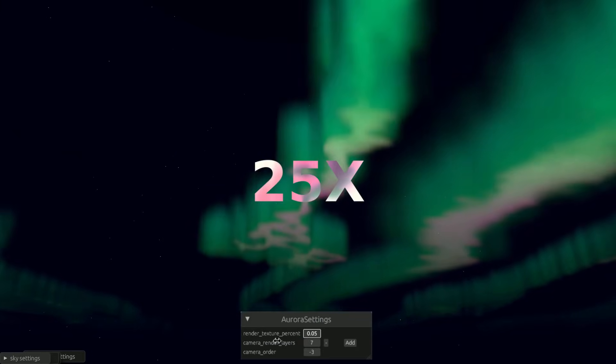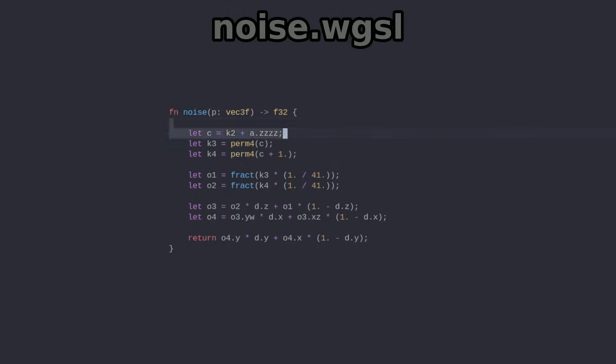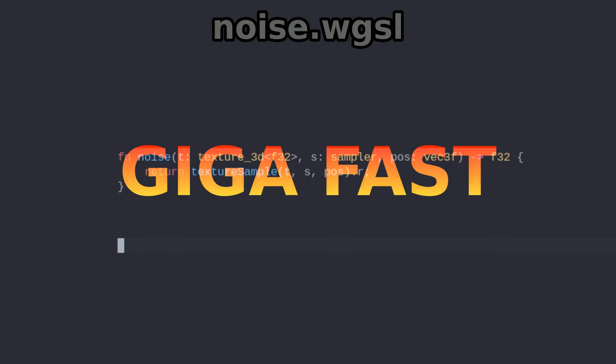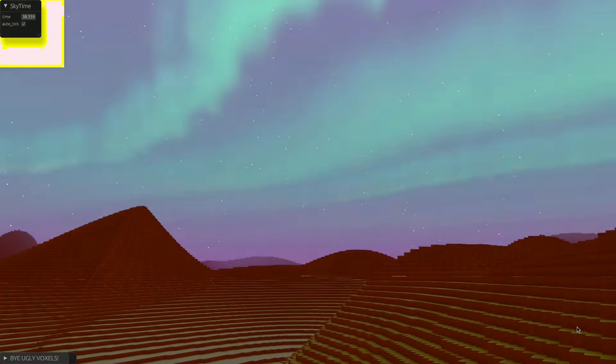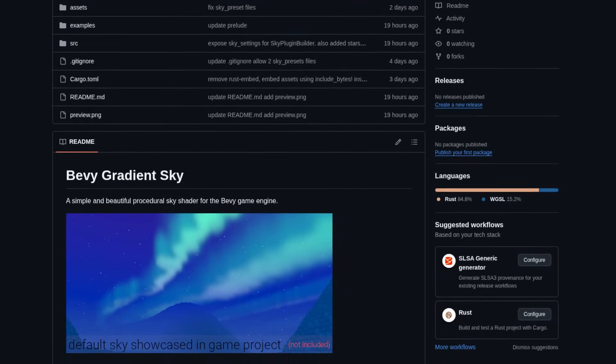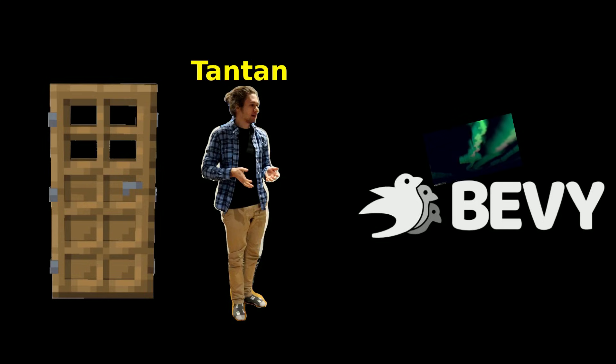The aurora uses an upscaling technique that runs 25 times faster without losing almost any quality. The noise isn't calculated manually in the shader — it is baked into a 3D texture, which is incredibly fast. It is so optimized you can probably run this on your smart fridge. Best of all, I made it fully open source — consider it a Christmas gift to the Bevy community to help this ecosystem grow.